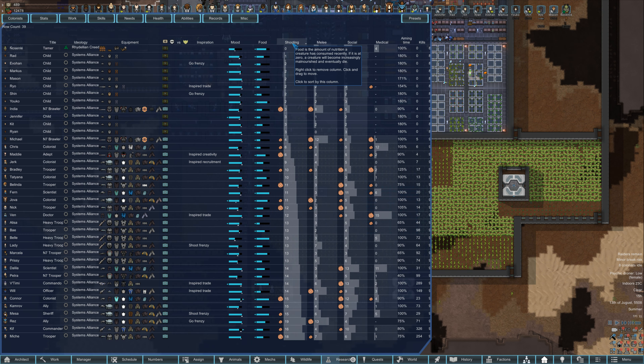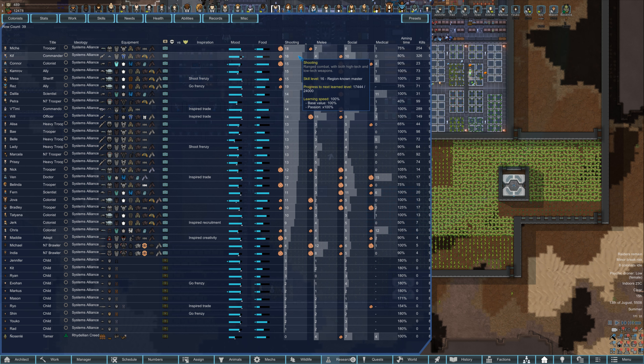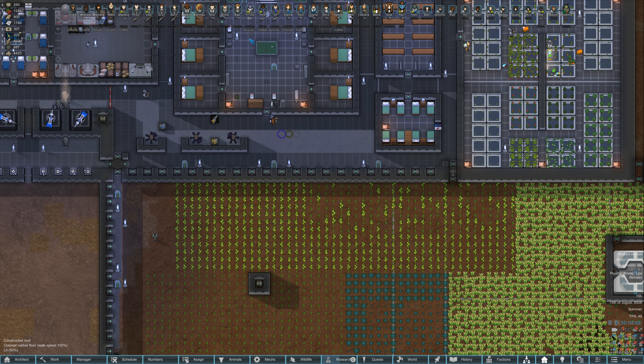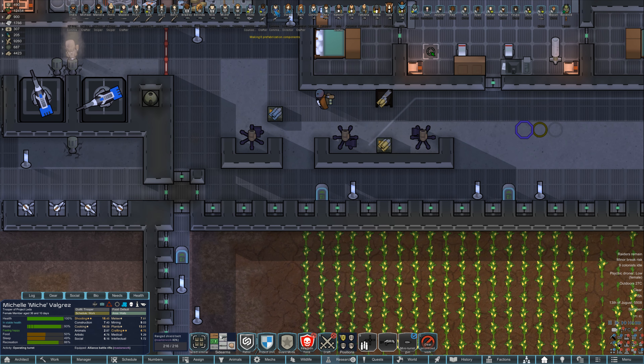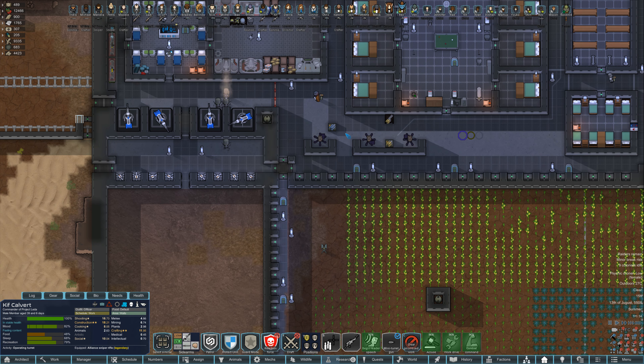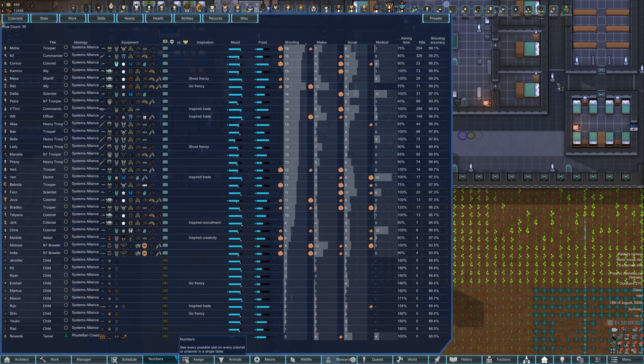Numbers wise, let's take a look at our shooting skill - I think it's V and Kif, no it's Mish and Kif now. Let's get Mish and Kif on the mortars. We can probably do EMP shells as well. Who's after Mish? Connor.